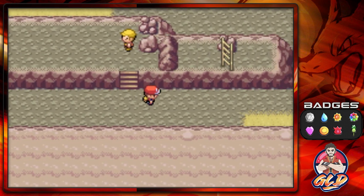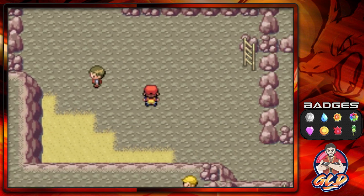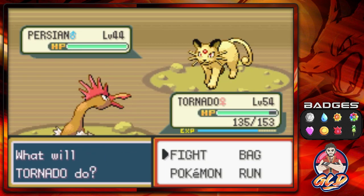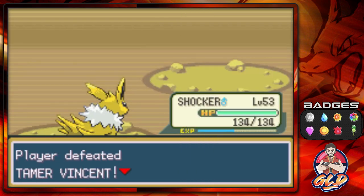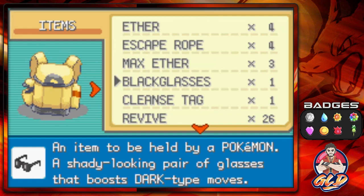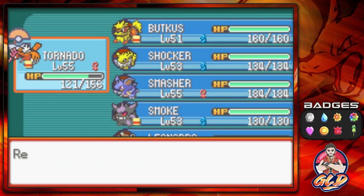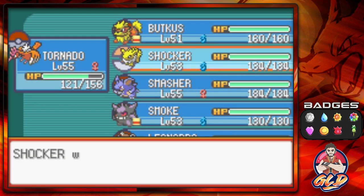I kind of want to challenge myself a little bit. I pride myself in being over-leveled, but this seems like one of those things where I need to test out what I can do. Let's go with Drill Peck - here comes a Golduck, and Thunder attack for the win. Tornado grows to level 55. We still have the Experience Share on that pokemon. Let's go ahead and switch out that item and give it to Shocker, so we can have an extra pokemon leveling up. Let's switch back to Smoke.